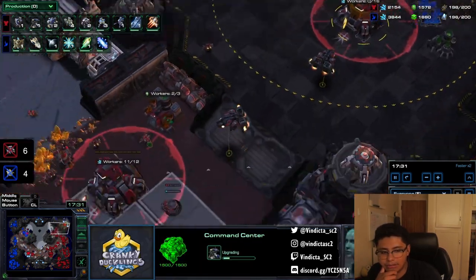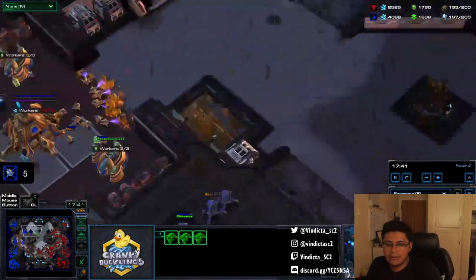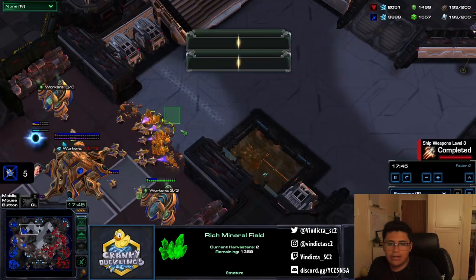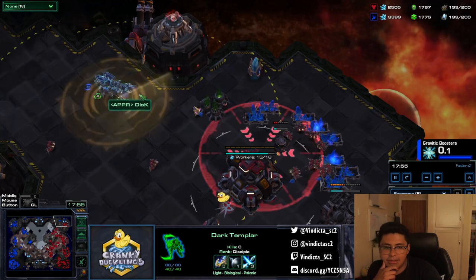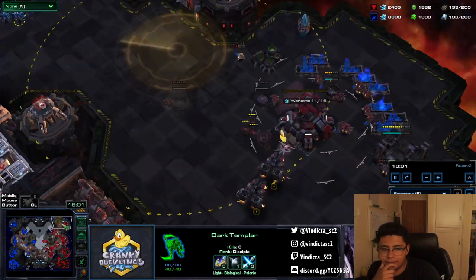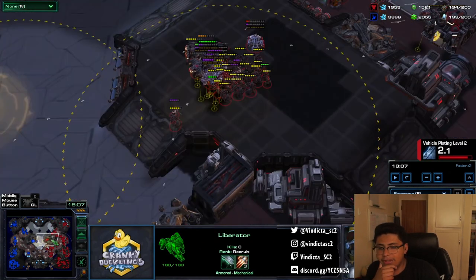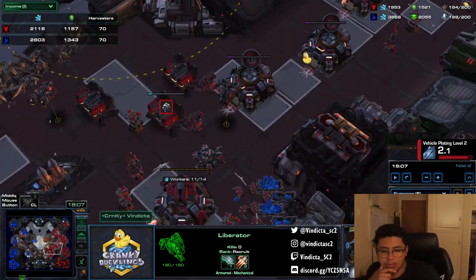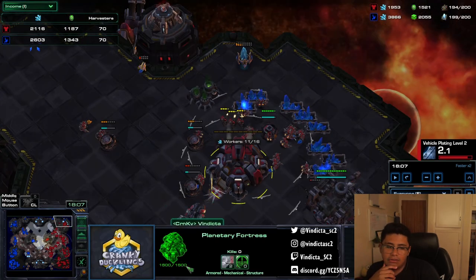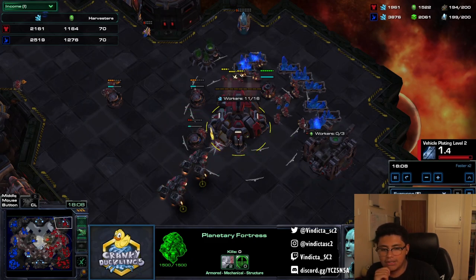I pop two liberators — one here and one here — and I have building armor upgrades. Then I just drop a couple bio units. DTs come in, I scan it, and they go away. I put two liberators here; it's better to be safe than sorry. When I lose the SCVs I don't even bother replacing them, just adding more orbitals. Having two liberators plus the planetary is really good. If you have extra widow mines, you can add those plus liberators and defend the planetary fortresses pretty easily.